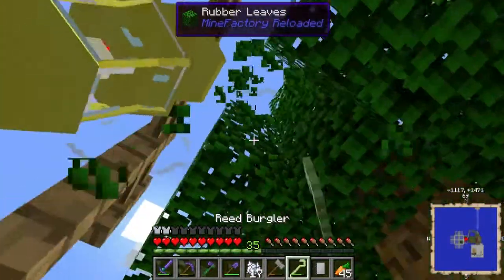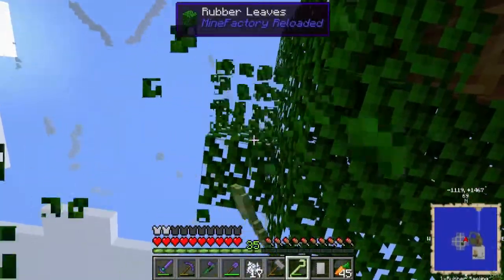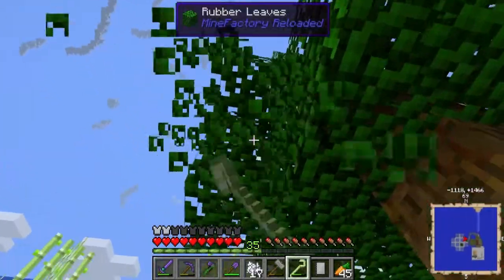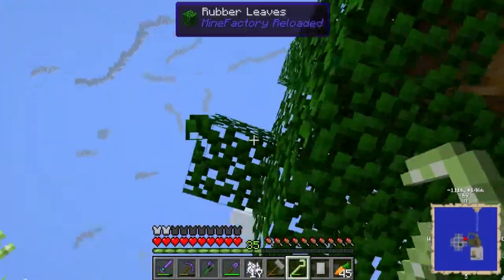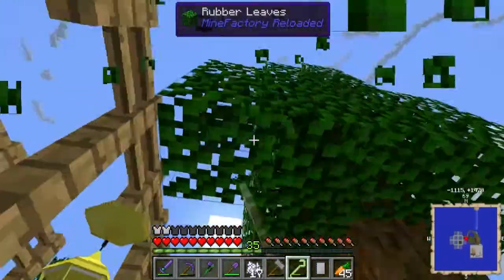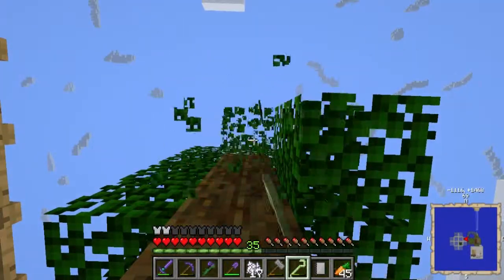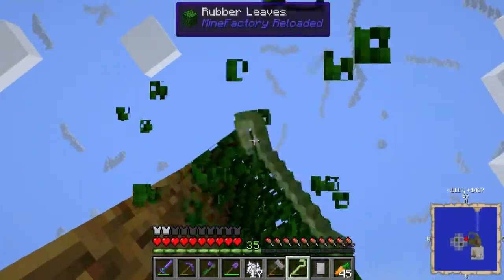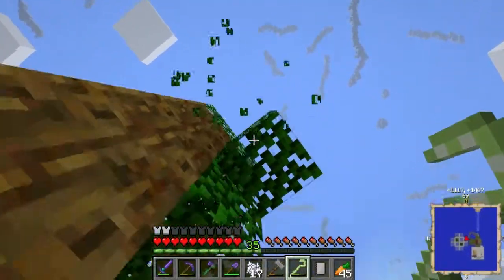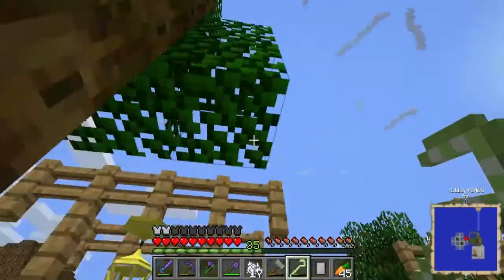So we got rubber, we got one sapling which I'll replant. How much do we need for this quest? Oh, we actually need the plastic sheets — well damn. How do we make the plastic sheets? For raw plastic, just from melting a rubber bar, or just from cooking raw rubber. Okay, simple enough. Let's get another tree to see if we can get some more saplings because we're going to need a bit more anyway. There's another sapling — two saplings, now we're getting somewhere.